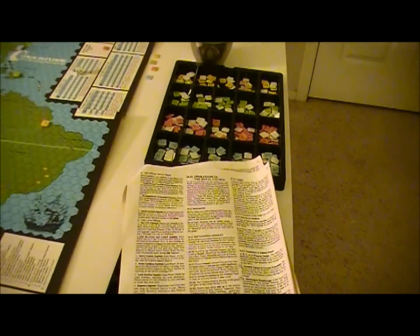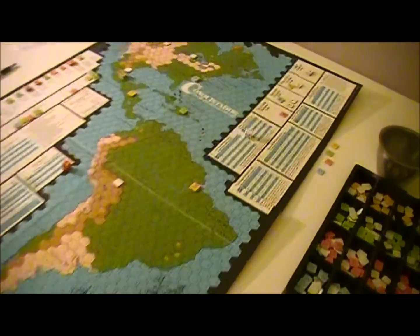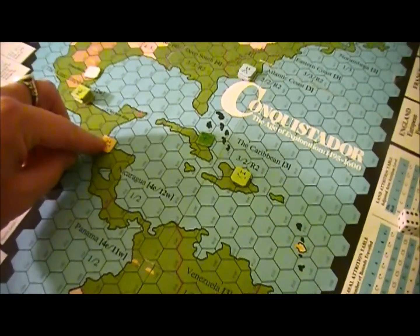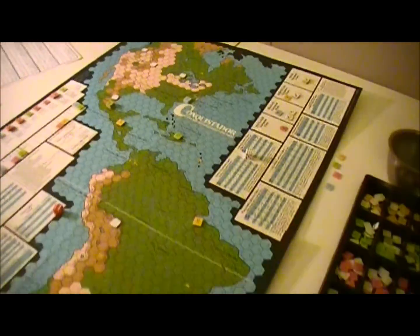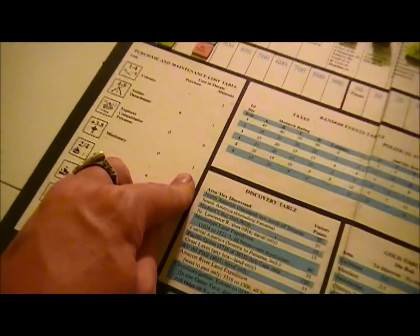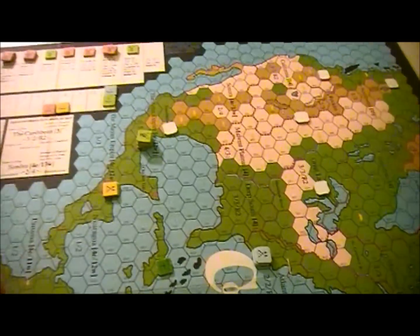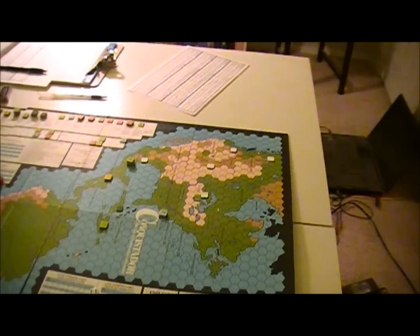Now we've got to pay maintenance costs on all this stuff. Let's take a look at the Portuguese — soldiers cost a buck each, colonists cost 2 each. That comes to 12 bucks, and I'm still losing money with what I've got on the board. For the Spanish, these guys cost a buck each to have on the board even if they didn't cost anything to produce — that comes to 13 bucks. I like tracking these, especially on camera, because writing things down is hard.